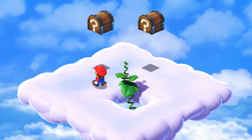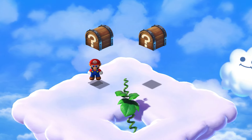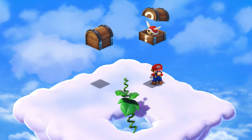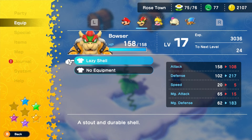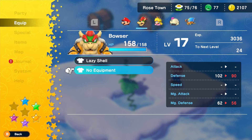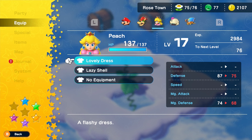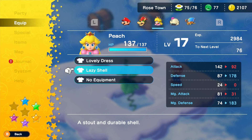Jump on it to climb it, and up here you'll find two chests. One of them will contain Mario's best weapon, the Lazy Shell. The other will contain the Lazy Shell as well, but that one's a strong piece of armor that increases defense but lowers offense. It's a good idea to equip that on either Mallow or Peach, as they'll likely be your healer characters and you'll probably want them to stay alive.